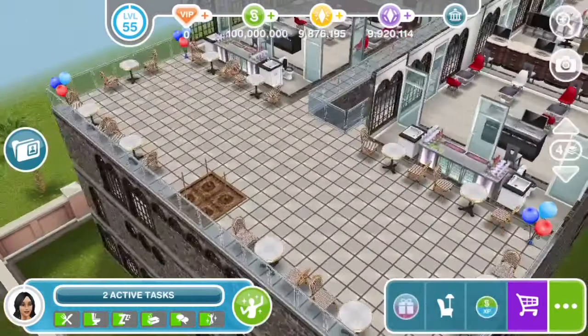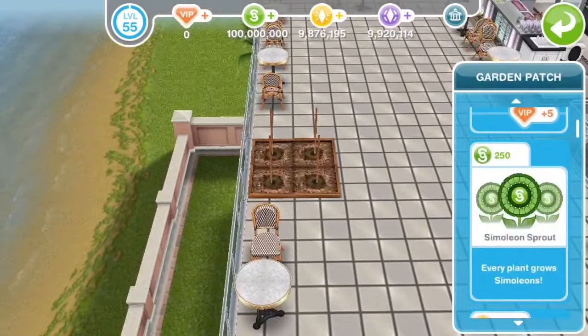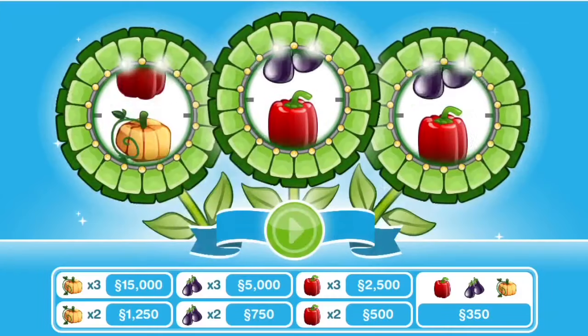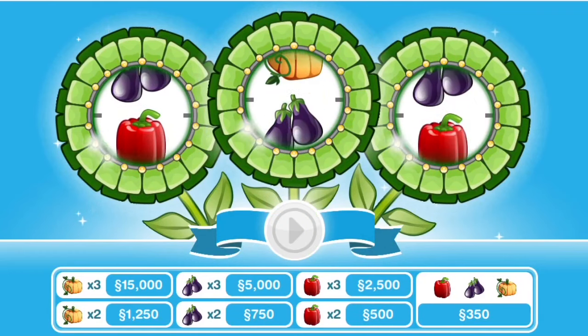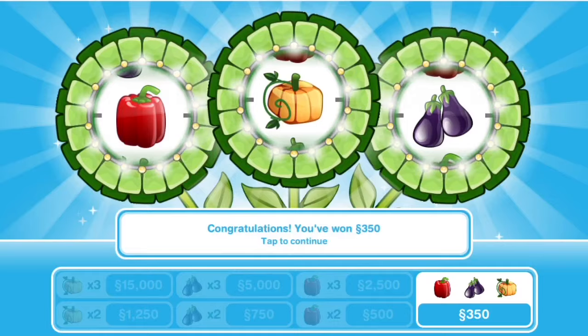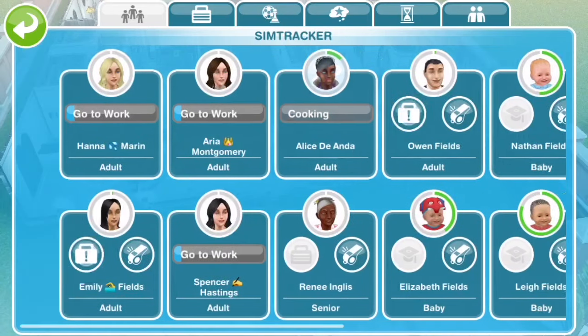The next method is the simoleon sprout. Before you do this you have to complete the Money Grows on Trees quest. Select a sim, tap on the garden plot — it costs 250 simoleons and comes every four hours. If you get three pumpkins you get 15,000 simoleons; three eggplants gives 5,000; three peppers equals 2,500; and a random mix gives you 350. I got a pepper, a pumpkin, and an eggplant so that's 350 simoleons. It refreshes every four hours.